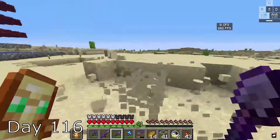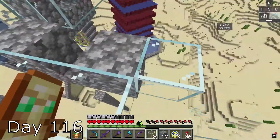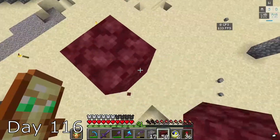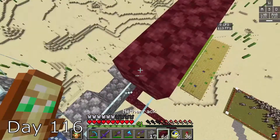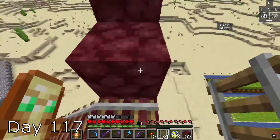Day 116, I begin to work on my iron farm. I build up and create my cubicles for the villagers to stay in, and I build the staircase for them to climb into. I made a railway system to push some villagers out and began to build my way up.